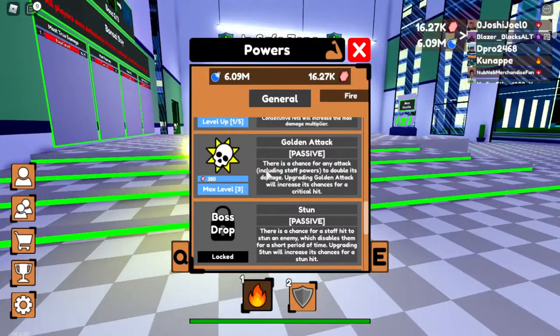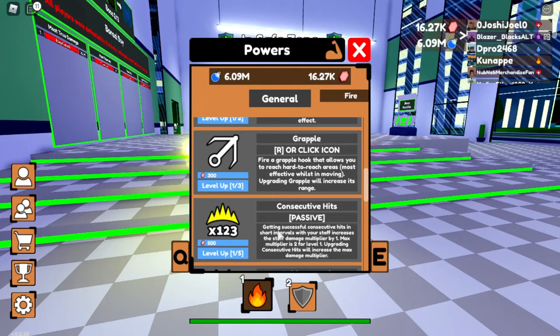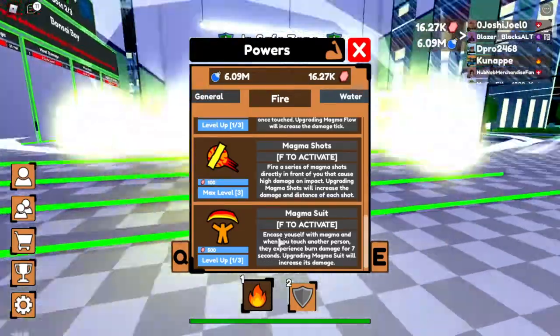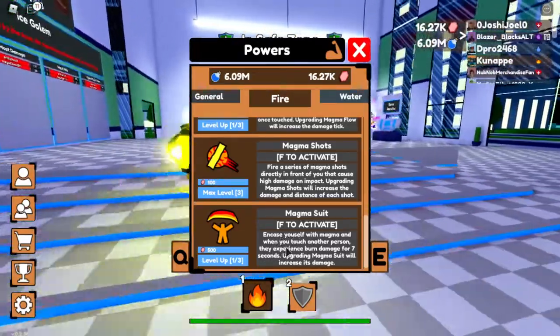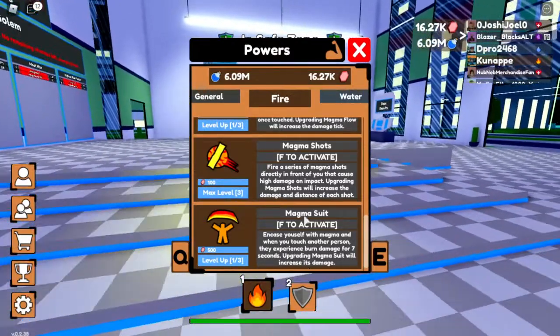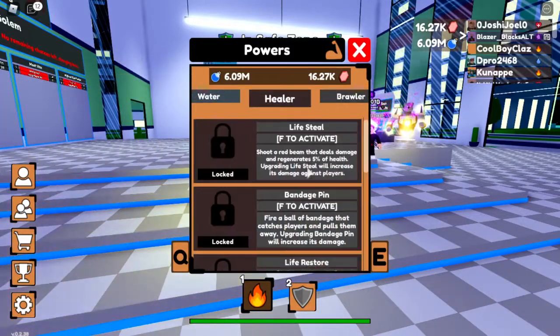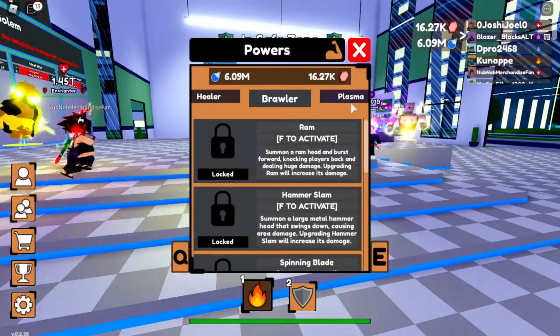The Golden Backpack gives you a chance to double your power. Another drop I got is the Magma Suit — when you use it and touch another person, they experience burn damage for seven seconds. Those are the drops I can remember for now.